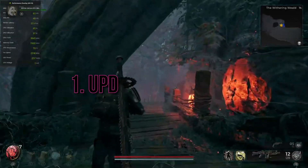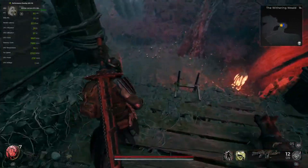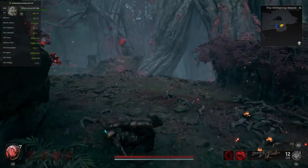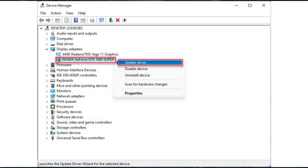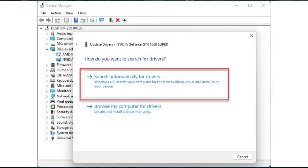Step 1: Update GPU Driver. The first step to improve your gaming experience is to update your GPU driver. Follow these simple steps: open Device Manager, expand the Display Adapters section, right-click on your GPU, and choose Update Driver. Opt for the 'Search automatically for drivers' option and wait for the update to complete.